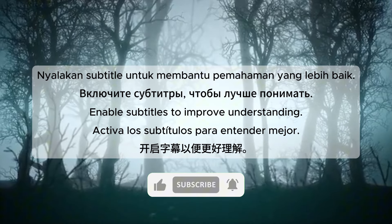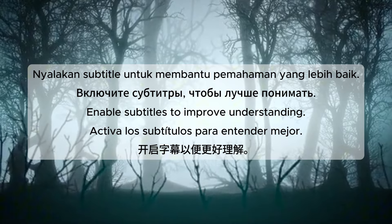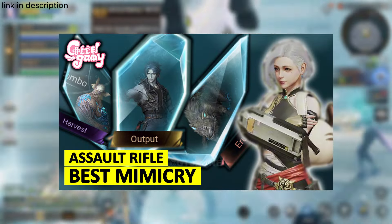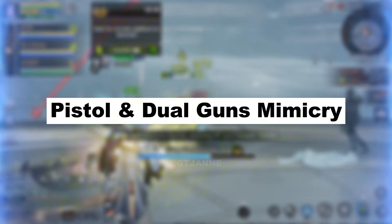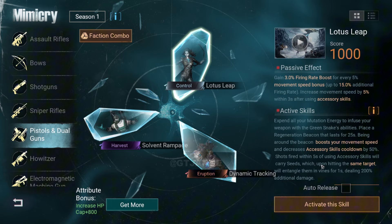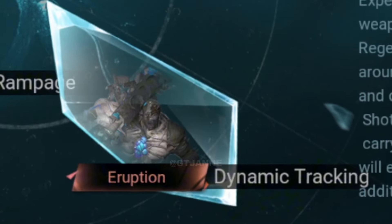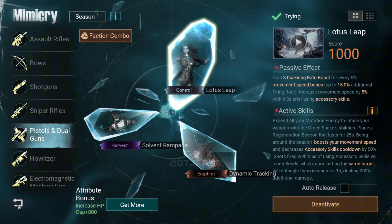Before we dive into today's content, don't forget to turn on the subtitles for a clearer understanding of the video. In our previous videos, we covered the assault rifle and shotgun mimicries. Now it's time to focus on pistol and dual gun mimicries. We'll be exploring whether Solvent Rampage, Lotus Leap, or Dynamic Tracking is the best choice. So without further ado, let's find out which one reigns supreme.